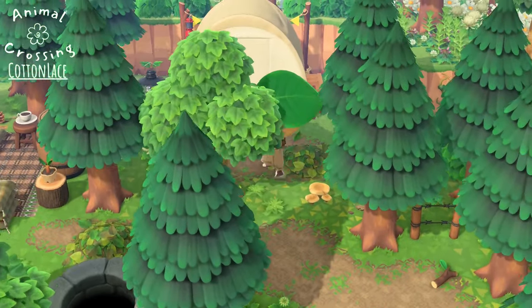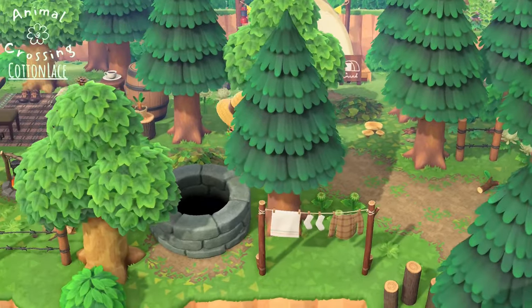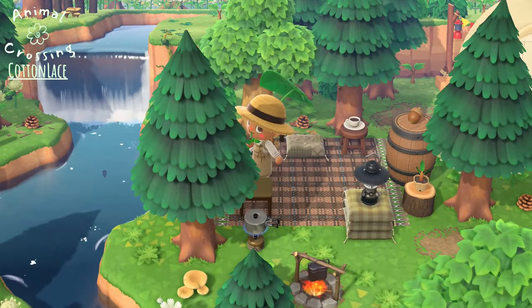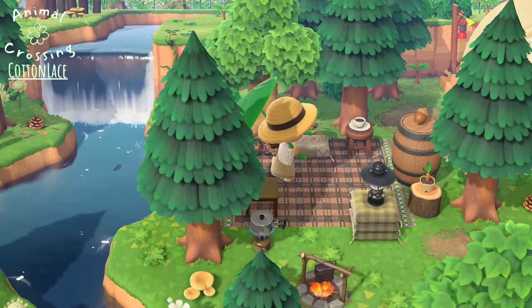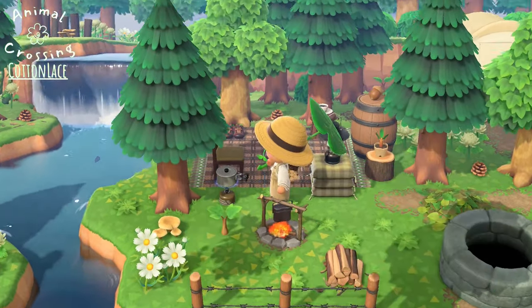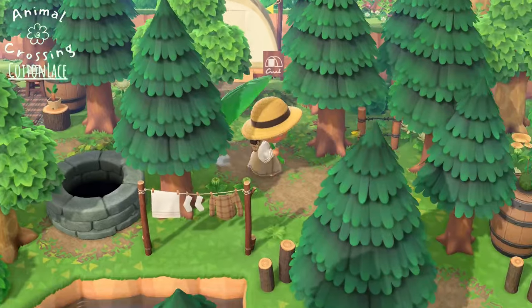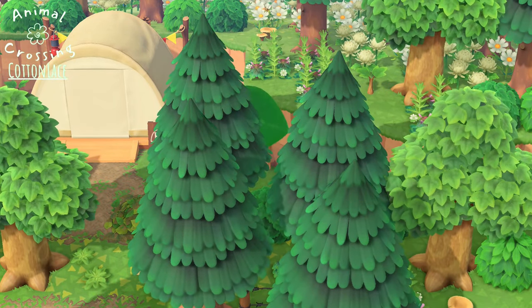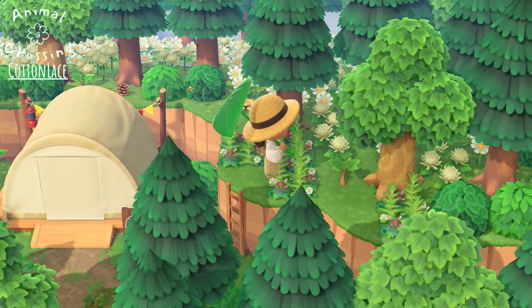We are heading to the campsite. It is very enclosed in the forest. We've got a little cooking going on and then a picnic. The campsite is right next to a river. And we have this ladder right here — let's go ahead and climb up. We can climb with the leaf.